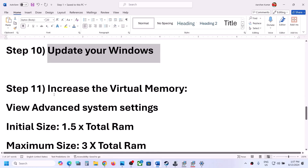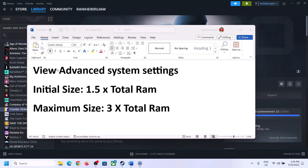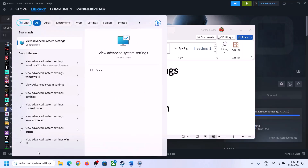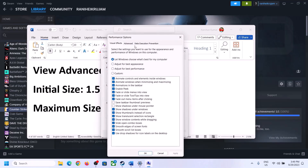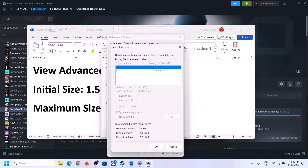The next step is to increase the virtual memory. Type 'View advanced system settings' in the Windows search box and click on it. Click the first settings button, go to the Advanced tab, and click change. Uncheck the box which says 'Automatically manage paging file size for all drives,' then select the drive where the game is installed.